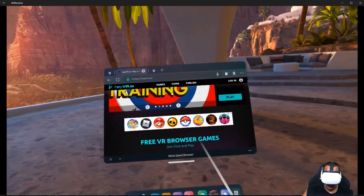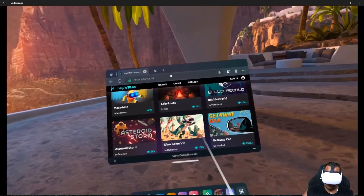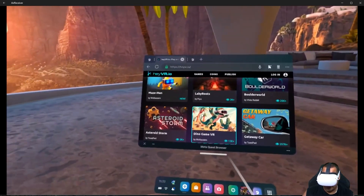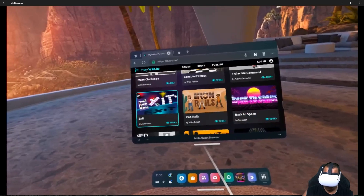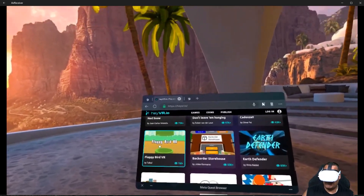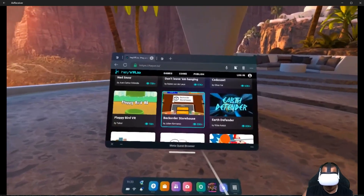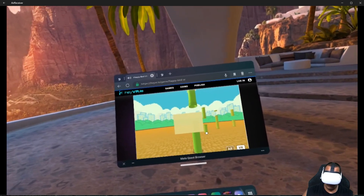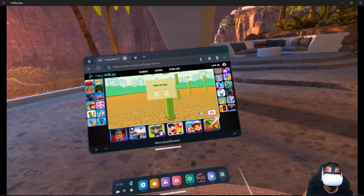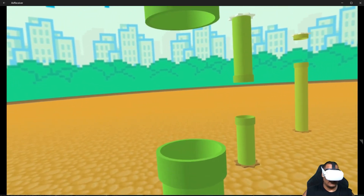You can see it here — it says heyvr.io — and it looks exactly like it did on the computer. The one game I wanted to show you is one we've all played at some point in our lives. I can see it on the main page — right here: Flappy Bird VR. I'm going to open this up. You find the game you want, hit it, let it load, make sure it's set to VR mode, and it brings you to a full screen.